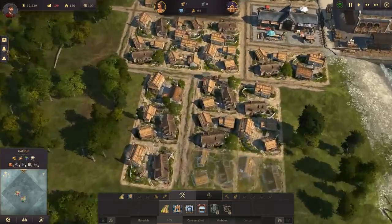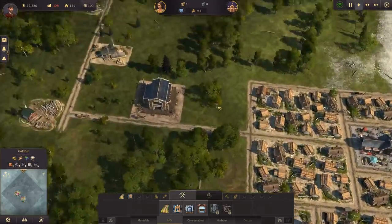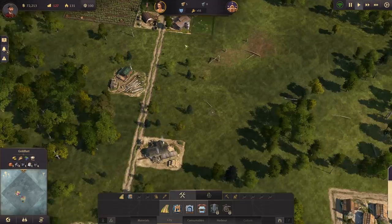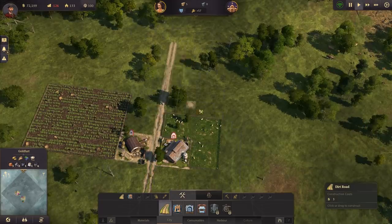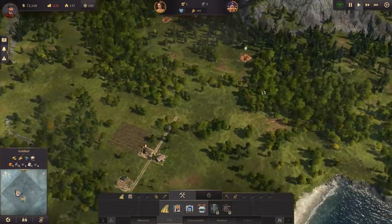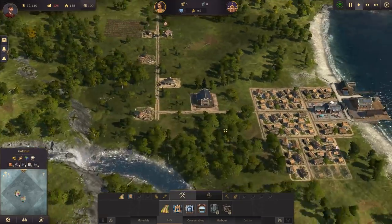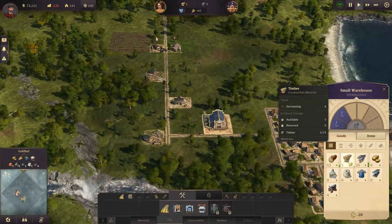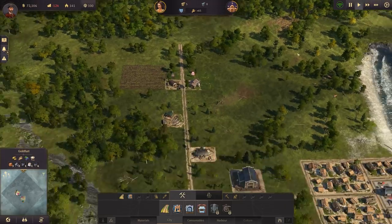We ran out of wood — whenever you run out of resources it just puts down little blueprints, and when you have the resources you can click the button to construct. There's also a 'no warehouse in range' issue — the warehouse is just barely not close enough, so we'll have to put down another one. We'll put it down near the sheep farm to cover the farms area.